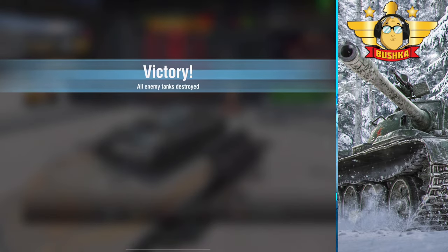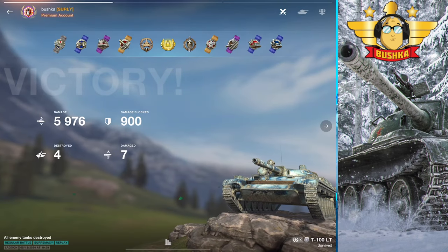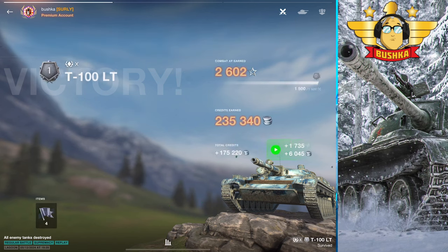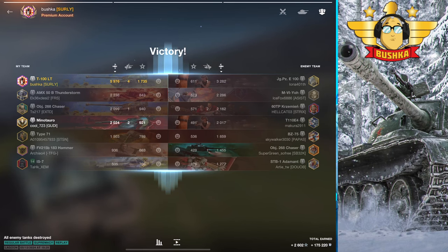The Minotaur finishes him — 6,000 damage! The Minotaur came back from the dead, earning the mastery badge. At one point it was a 1v4 with an AFK Minotaur and we just managed to sneak it in. I hope you enjoyed that — look after yourselves, more Blitz Boot Camp coming. Remember to like and subscribe and stay safe on the battlefield.